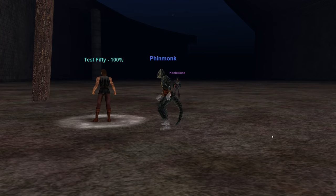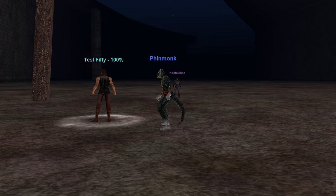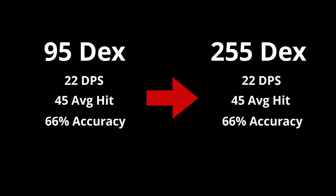I focused on testing basic melee damage and accuracy using a level 50 monk. The results, as you might not expect, were identical with 95 dex and 255 dex. The monk landed the same number of attacks — 66% — his average hit was the same, and his overall DPS was the same. By increasing his dex by 175 points, he gained nothing.